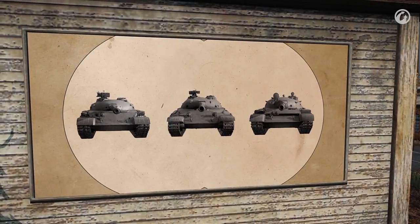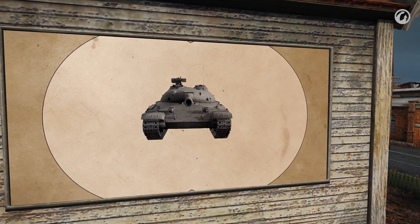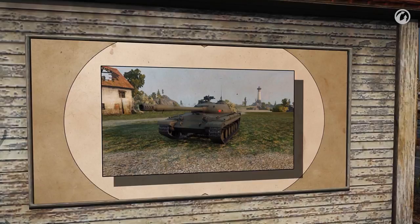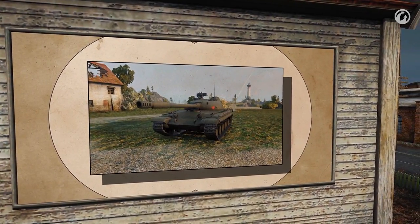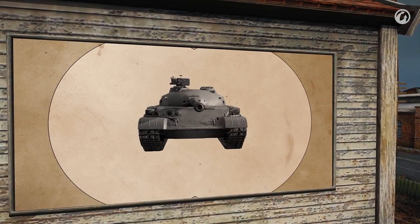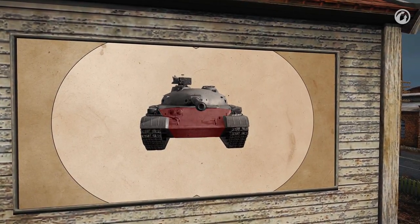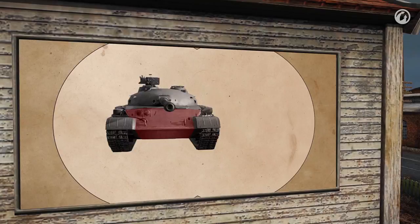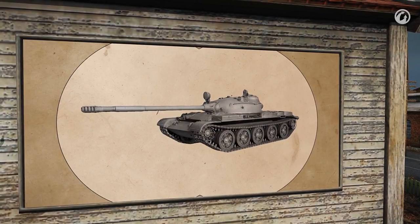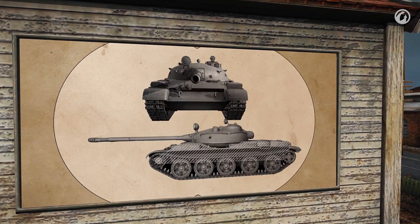The hulls of these tanks are less protected than their turrets. However, the 430 stands out as having the thickest front hull armor. At a certain angle, the relative armor thickness is more than 240 mm. The thin open strip of armor between its turret and tracks is heavily sloped, and shells ricochet from it more often than from the other two tanks. The 140's hull is very much like the hull of the 430. Although its front armor is 20 mm thinner, it's sloped at a greater angle, so the relative armor protection is 2 mm thicker. The T-62A has the weakest front armor, only 200 mm of relative armor thickness.